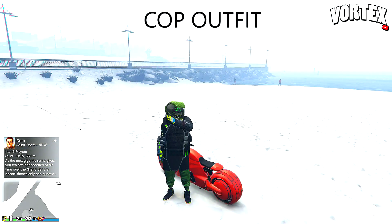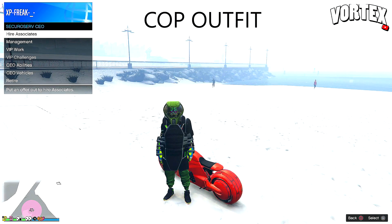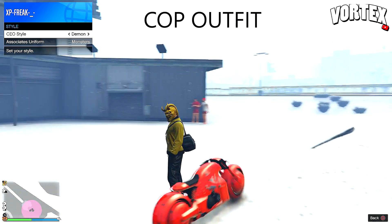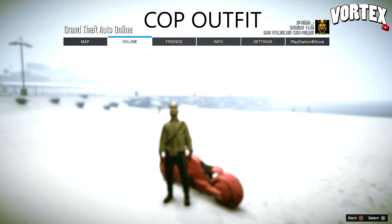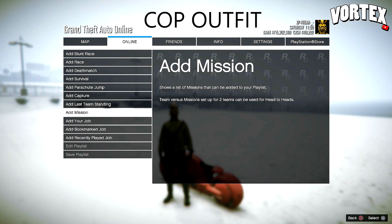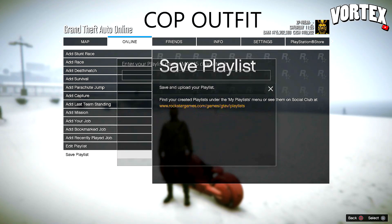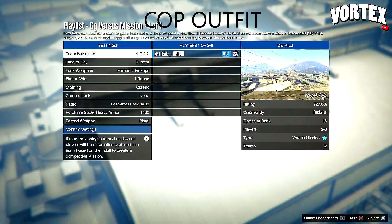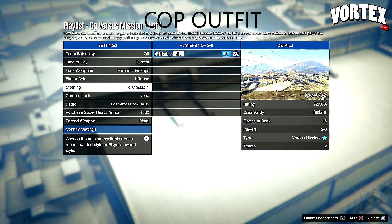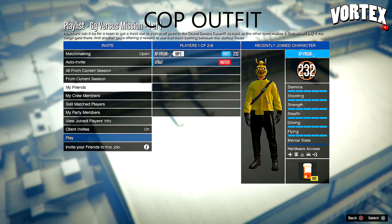For the first part of this glitch, pull up your interaction menu and register as a CEO. Once registered, go down to management style and change your CEO style once to the left so you're wearing the demon outfit. Then press your pause menu, go to playlists, go to create a playlist, go to add mission, and add the mission truck off. Back out that menu and save that playlist. Once saved, start it up. In the lobby, change the outfit — make sure it's on classic clothing, not themed, because the cop outfit is what we're after. Invite one friend.